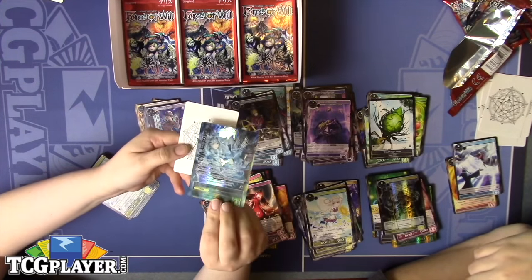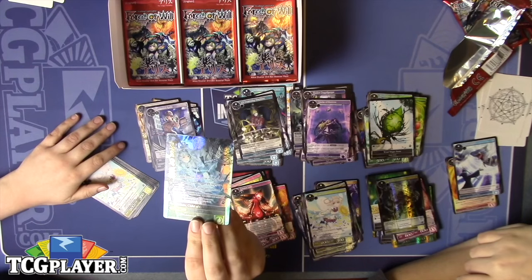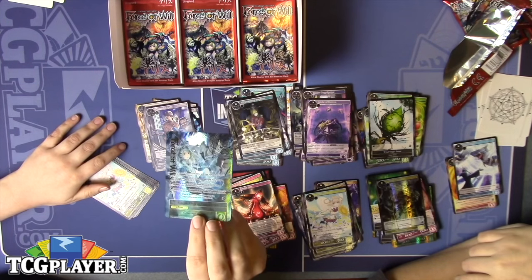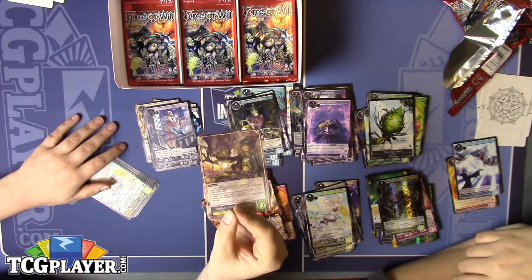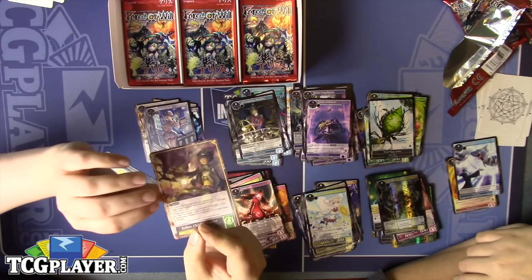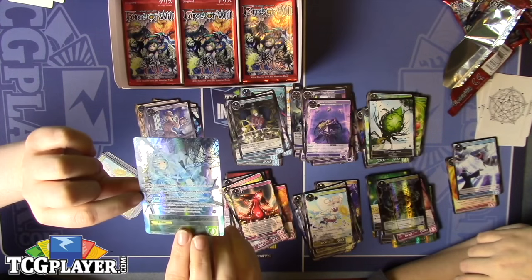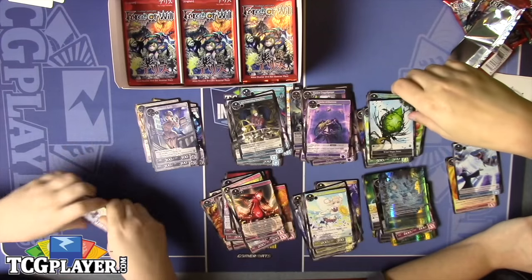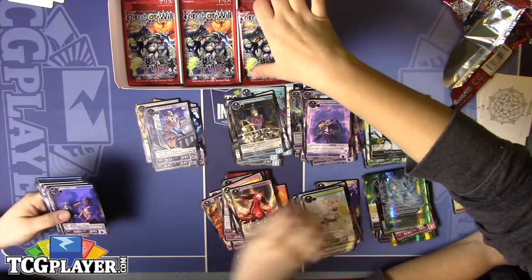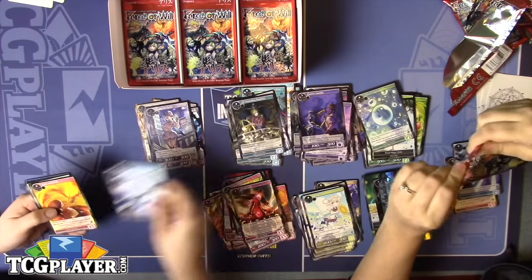We've got a Stamped Refrain. This is definitely probably going to be a huge format changer — she's gonna control the meta for a long time. She does so many things; just look at how small this text is, trying to fit all of her abilities on there. That's definitely a good open. Between her and Sylvia, I think she was the top card used at the pre-release that we went to.